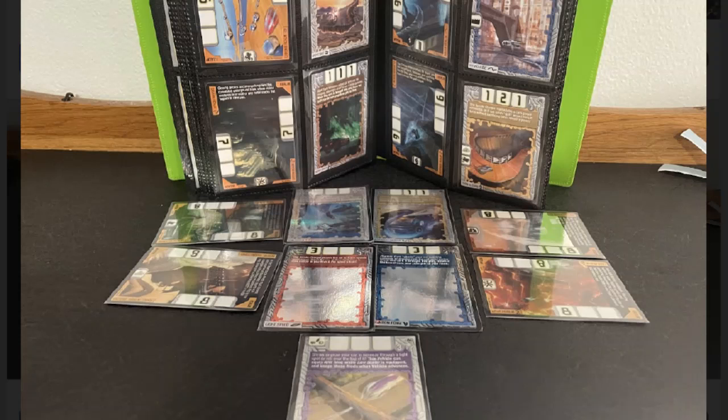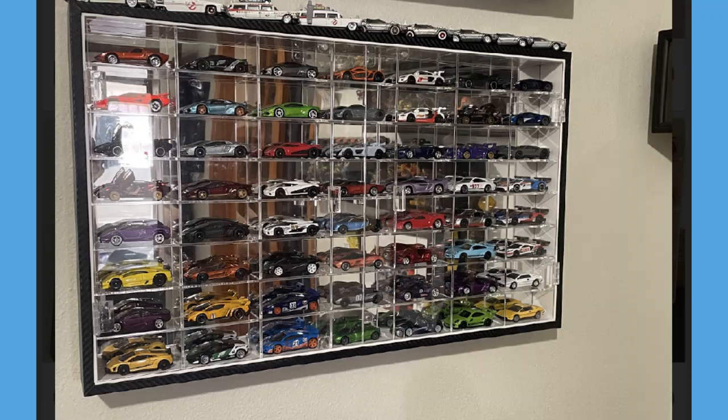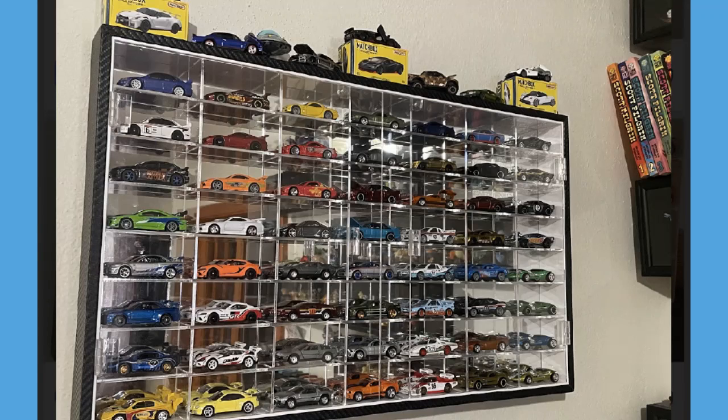Of course Cory doesn't just collect Highway 35 and Acceleracers — he has a bunch of other Hot Wheels as well. He's got two giant 56-card display cases that sit over his work/study desk, featuring some of his favorite premium castings like Lamborghinis, Toyota Supras, and so on. Here's a shot of his other display case — definitely something pretty to have on the wall while you study.